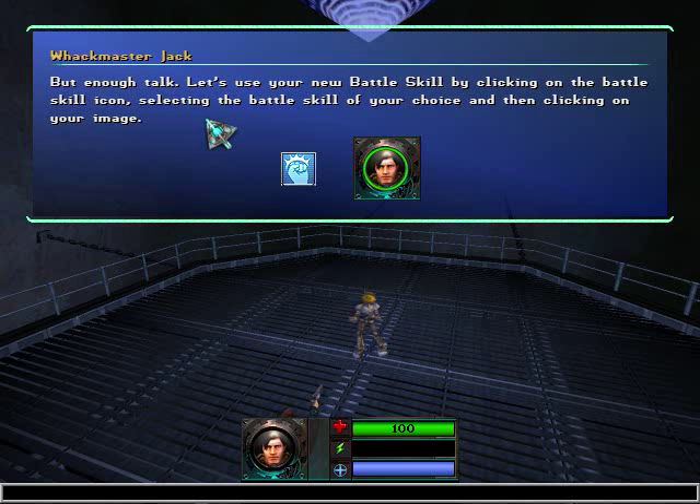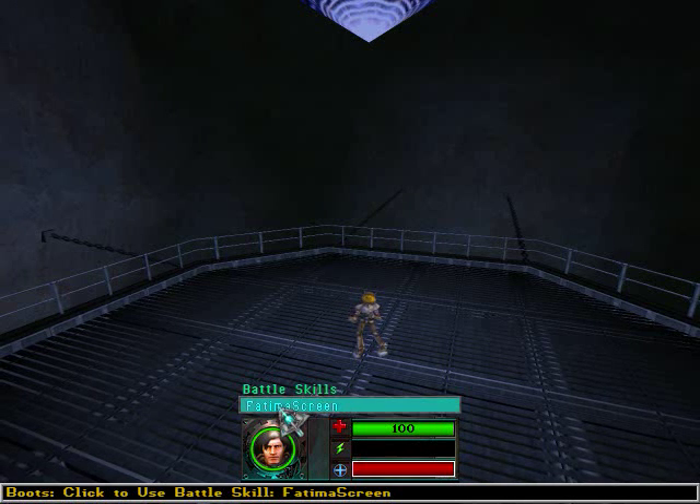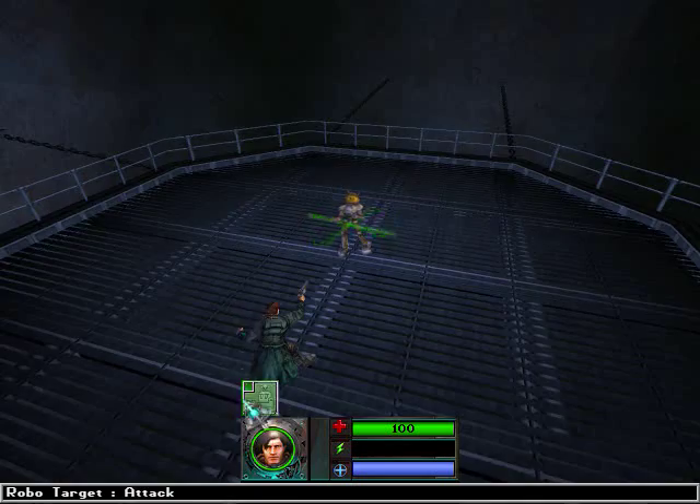But enough talk. Let's use your new battle skill by clicking on the battle skill icon, selecting the battle skill of your choice, and then clicking on your image. Let's wait for my turn to fill up. And Fatima Screen — that's the name of it. It's not Shield, it's Screen.